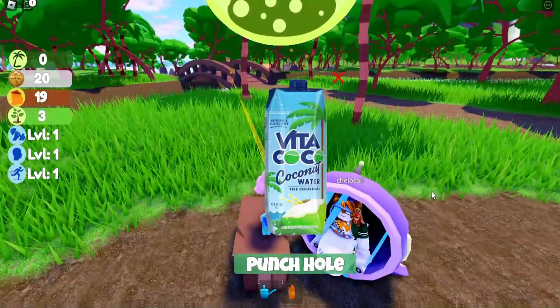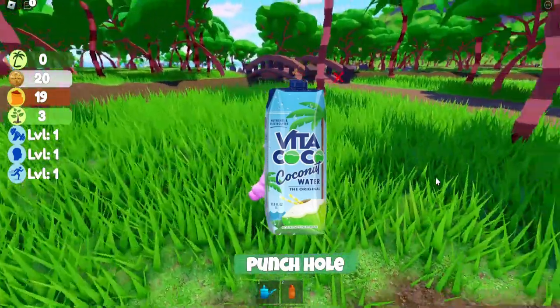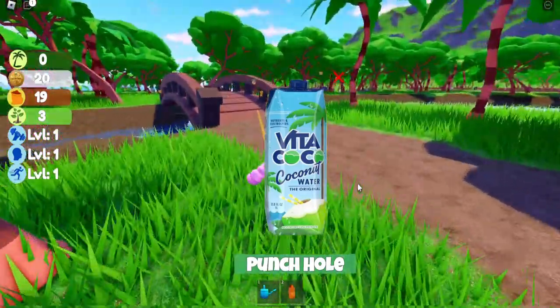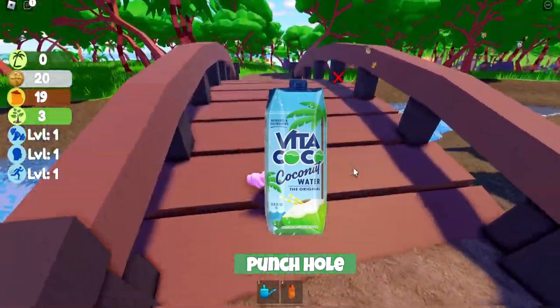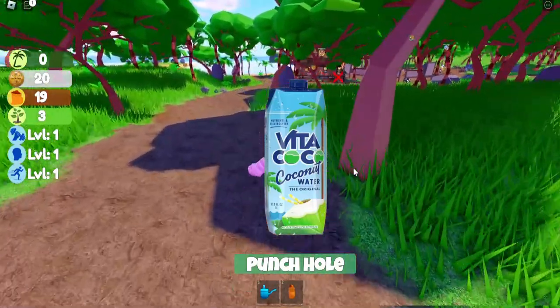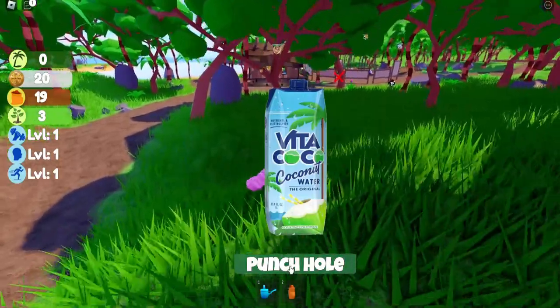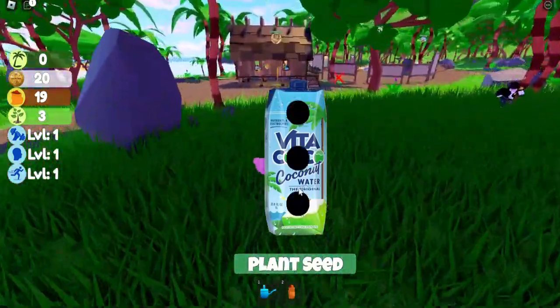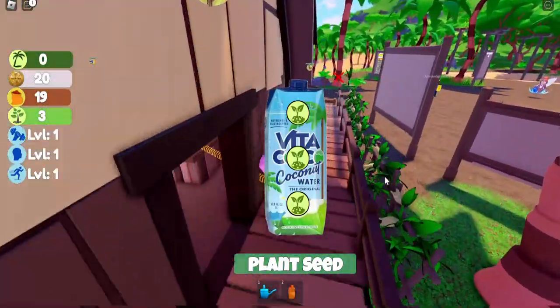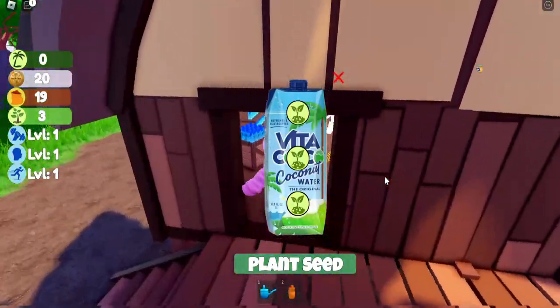This took me a while to figure out — you're going to interact and punch holes into this coconut water. You will need seeds, so if you don't have any, you'll need to go to the store and buy some. Follow the arrow and it should take you to the store.